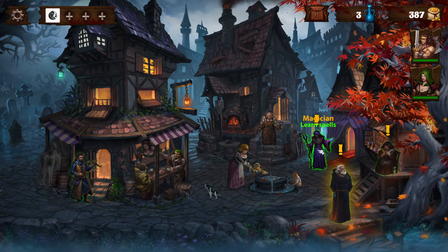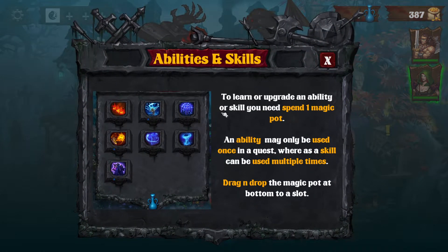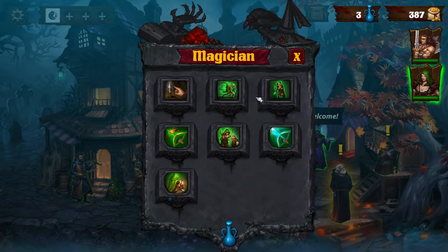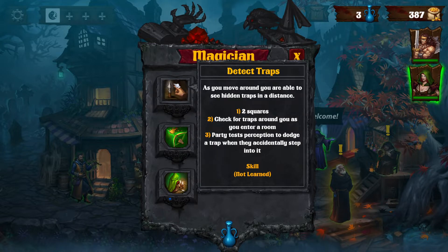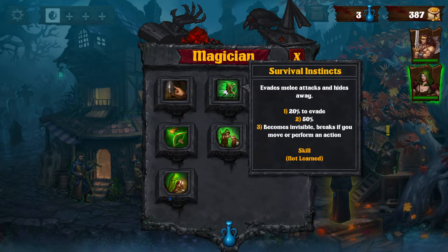Blacksmith, more quests. Magician, learn spells. Learn powers and skills. To learn or upgrade an ability or skill, you need to spend one magic pot. An ability may only be used once in a quest, whereas a skill can be used multiple times. Drag and drop the magic pot at the bottom to a slot. We've got detect traps — as you move around, you're able to see hidden traps in the distance.